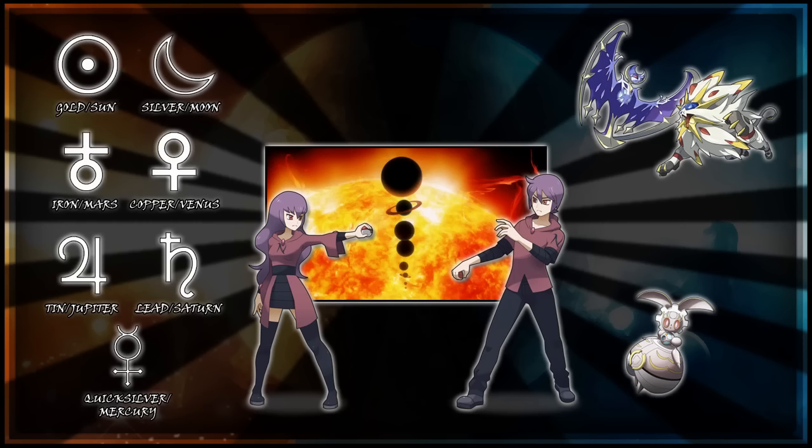We know Solgaleo and Lunala, so maybe instead of going for the extended Harmonic Convergence, they will just go for Earth, Moon, and Sun lining up like an eclipse, which is a type of Harmonic Convergence. But using legendaries to control the sun and moon doesn't exactly sound like the safest thing to do, so obviously doing so might end up causing bad things for the Alola region. You might then have to try and stop them, since lining up planets is not going to end all the wars. That would be an interesting concept because they're not truly evil — they're trying to do the right thing, but are a bit blinded.